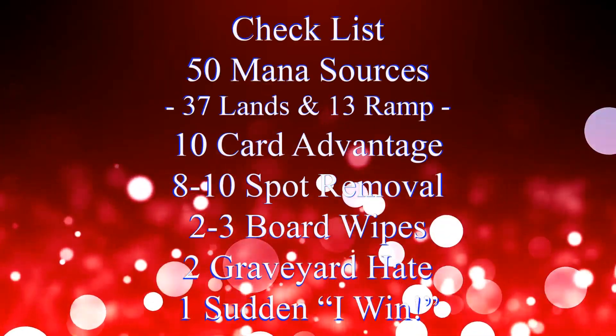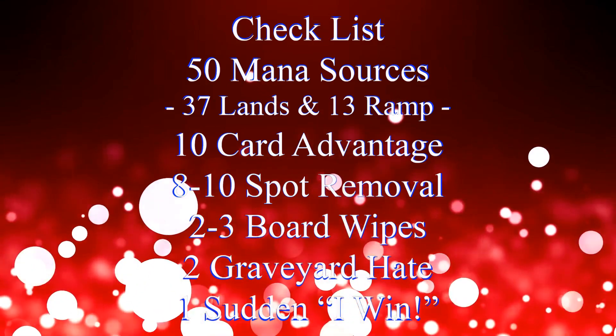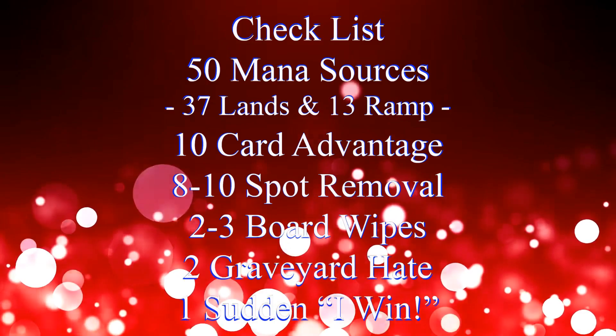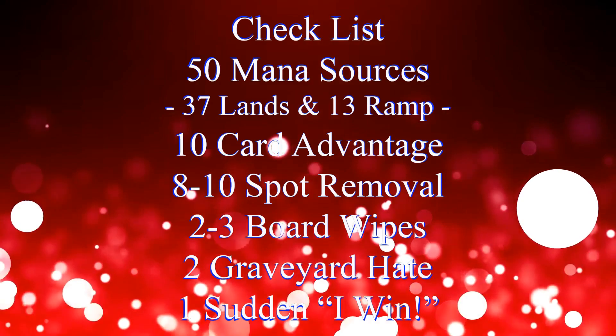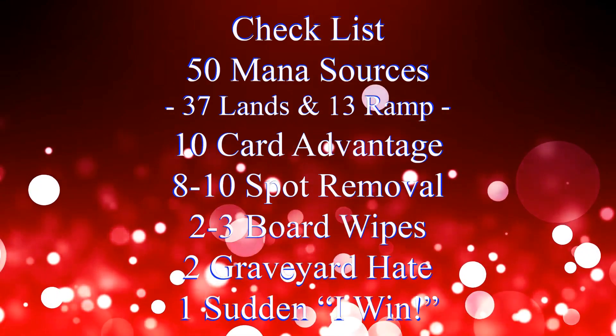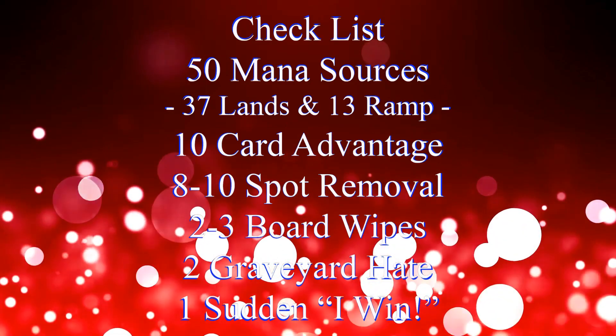In addition to that, we have our handy dandy checklist: 50 mana sources, usually split between 37 lands and 13 pieces of ramp, 10 pieces of card advantage, 8 to 10 pieces of spot removal, 2 to 3 board wipes, 2 pieces of graveyard hate, and 1 sudden I-win card.